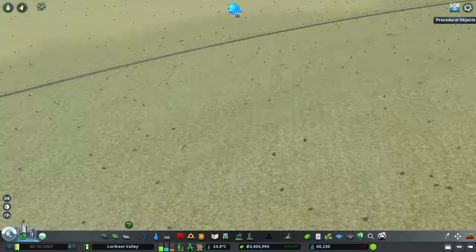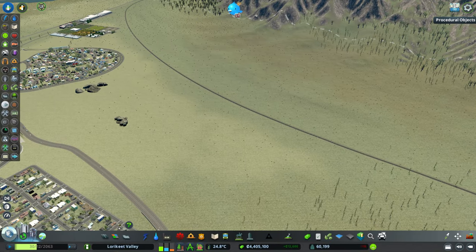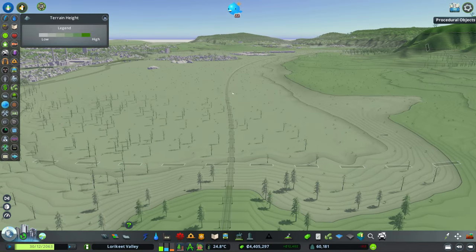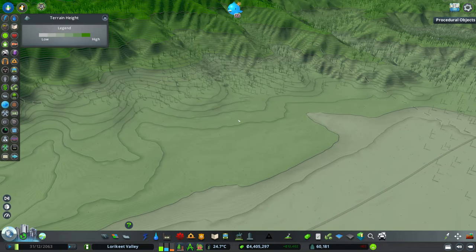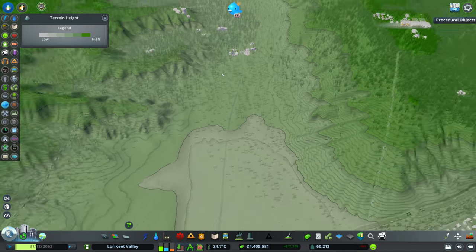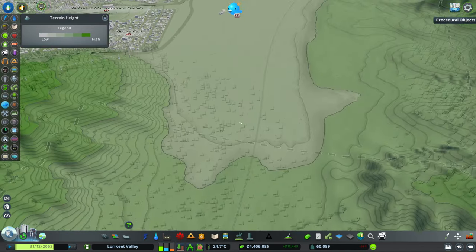Let's have a look at the area we've got to play with. Looking at our topography, it is reasonably flat — we've got a very large flat area in the middle, and some areas that are a little hilly but still quite manageable. There are further areas we could potentially access further down in this direction eventually.